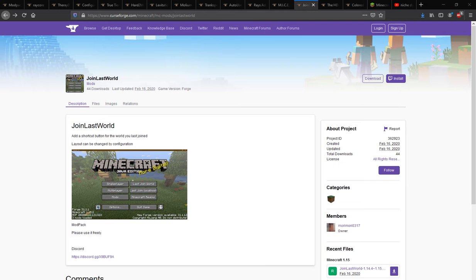Hello everyone, it's Sun Sun Doctor 2 and welcome to another mod overview. This time on Join Last World, a mod that adds buttons as shortcuts for accessing the last joined world as well as the last joined local host.